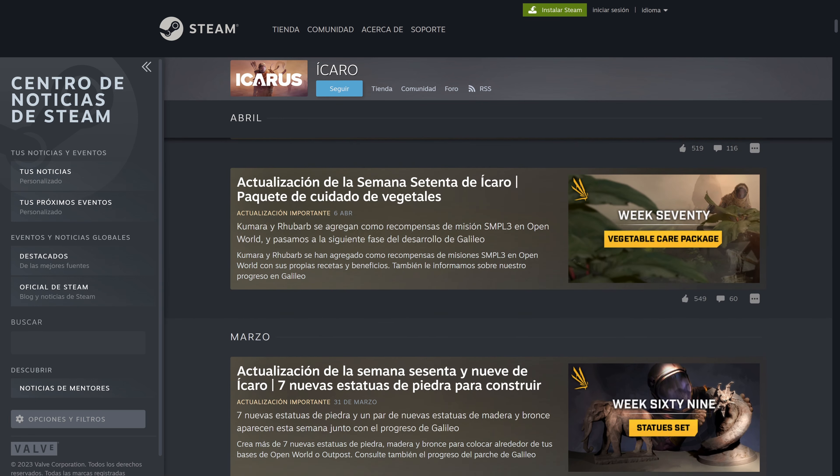The next week, each box here is one week. They put a package of vegetables — kumara and rhubarb. These are two types of vegetables that, in Spain at least, I've never seen them and I don't know if they have another name. These are two vegetables that, if I remember correctly, you can't find them in the open world — you have to obtain them in missions.